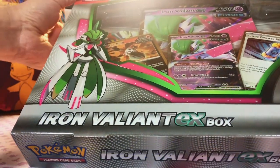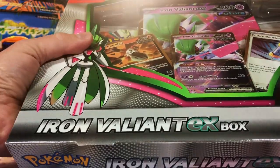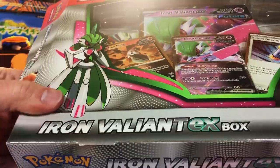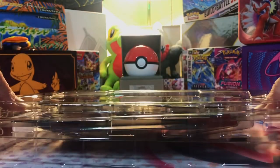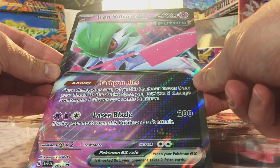Welcome back to the channel. We're back with more Paradox Rift and more 151 with our EX boxes and ETB. We're just gonna rip right into this. First off, look at those promos — very nice promos. We got our oversized card, Iron Valiant.